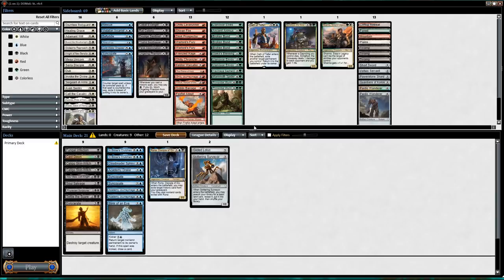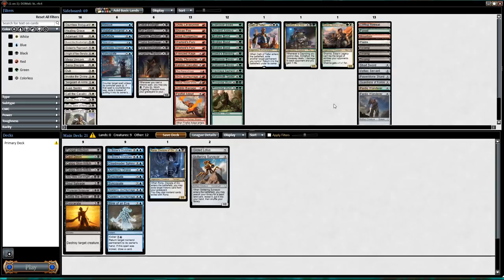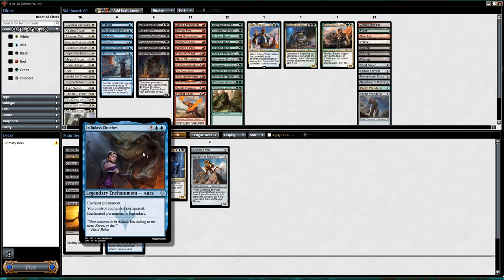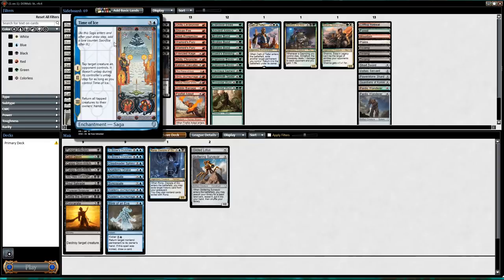I don't want Powerstone Shard but I do like Skittering Surveyor a lot, even if you're just two colors — which I think this deck should be able to be. Guardians of Koilos returns another target historic card you control to its owner's hand, so it works very nicely with Phyrexian Scriptures and Bolas's Clutches. It's actually not that good with Time of Ice because you tap down two creatures, play the Guardians, return Time of Ice, and then those creatures just untap.